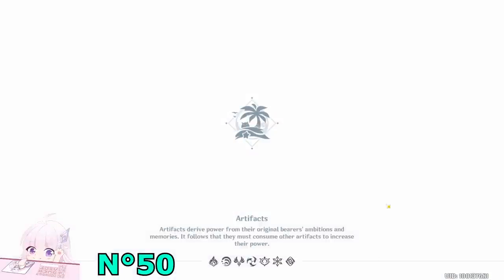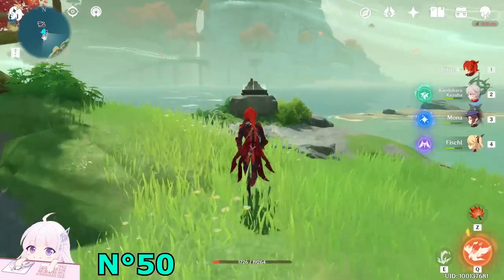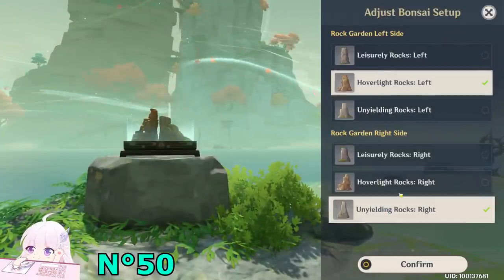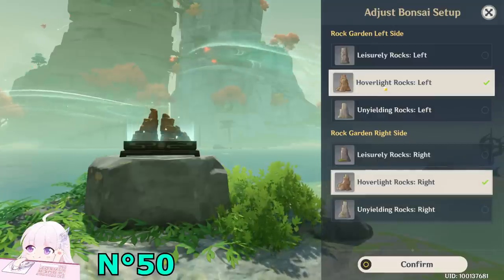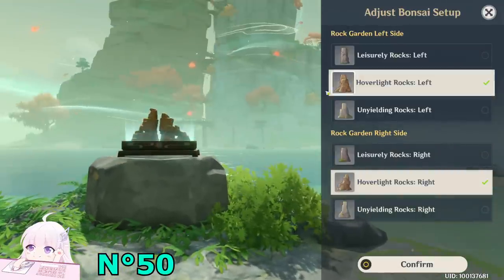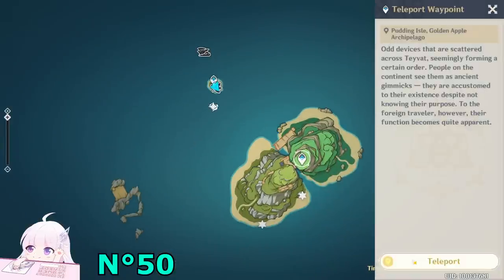Next step, just go back to the bonsai. The next step is to put the map as 2-3 — so basically middle one on the left side, and the last one on the right side. Because mid-mid, so 2-2, doesn't contain any chest — already checked — so just don't waste time searching. Go directly to 2-3. In this combination, there are two chests.